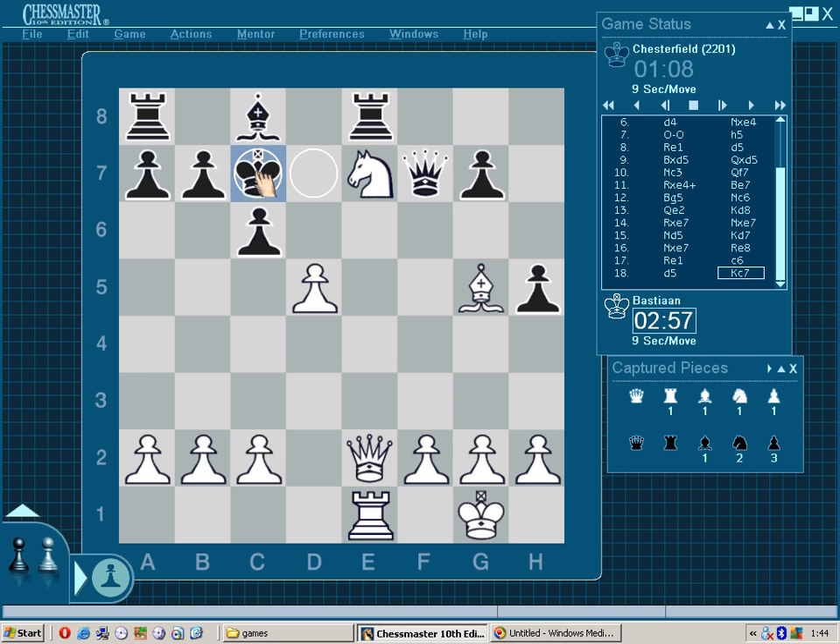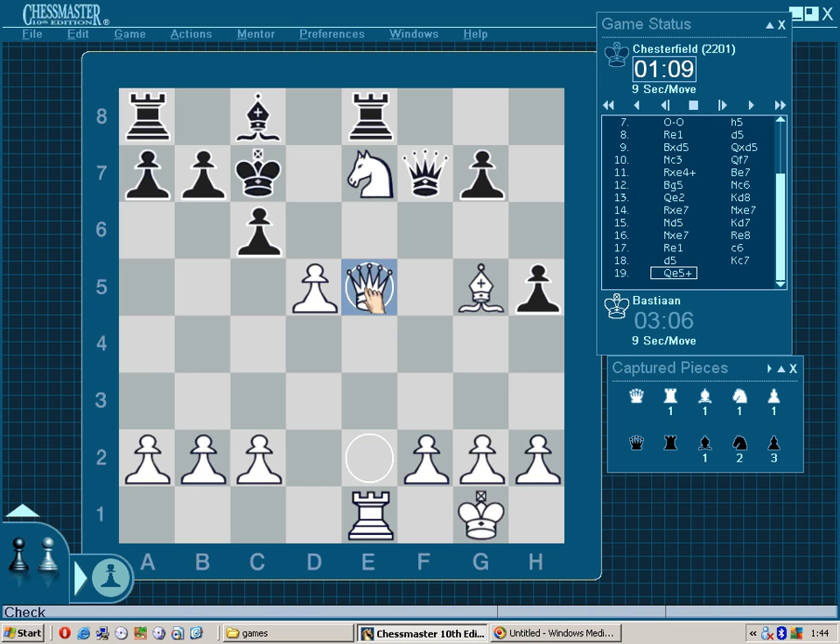King goes to d7, but it's not all that safe because I can take control of this diagonal by playing queen to e5 check. King to b6, so the king is now in front of the pawns.